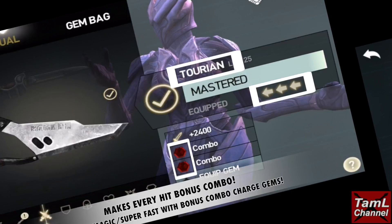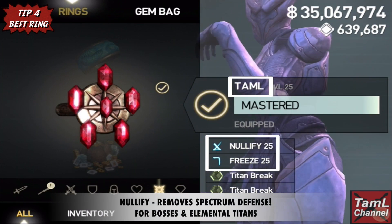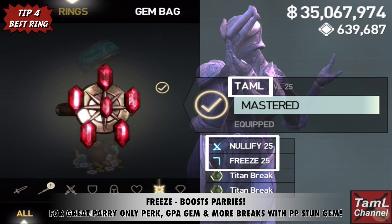Tip five is the best ring. For Issa it's the Tamil ring — it has nullify that removes spectrum defense for bosses and elemental Titans, and freeze which boosts parries. This is good for the great parry only perk and more breaks with the perfect parry stun gem. I'll now show you those tips in action.